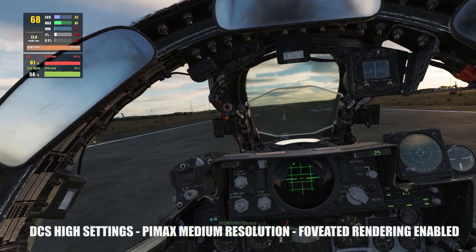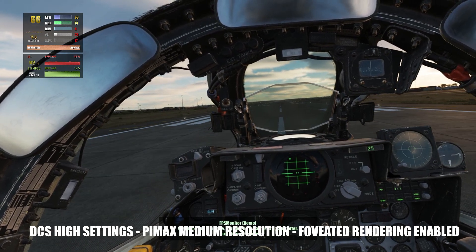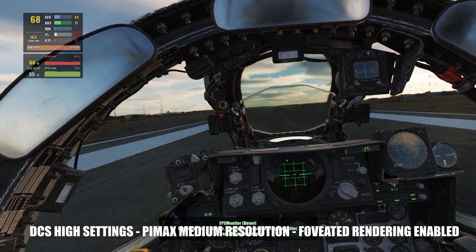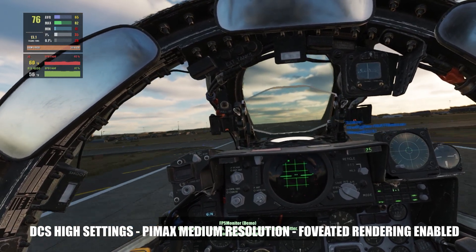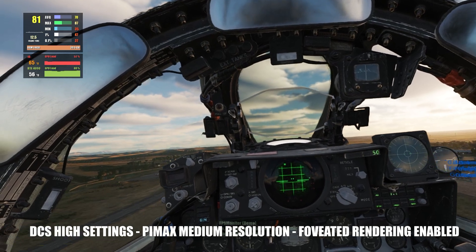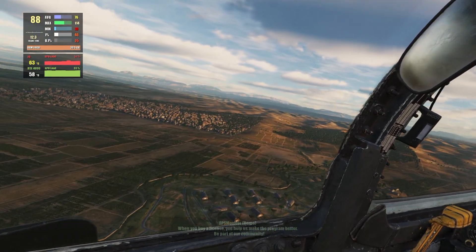Once more in the F4 with DCS settings on high and fixed foveated rendering enabled, but with the Pimax resolution set to medium. We get kind of the same results on the ground, but once we lift up I can see the fps going towards the 90s — which is 10 fps more than with Pimax resolution set to high. Even at medium resolution, all the cockpit indicators are still very visible.